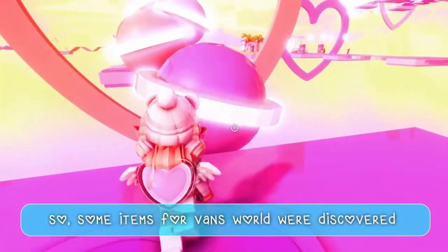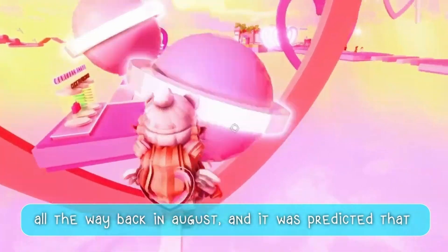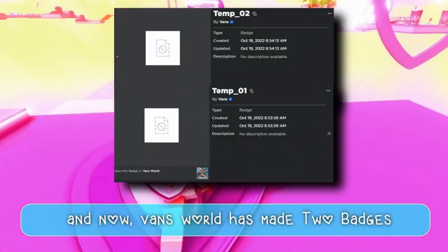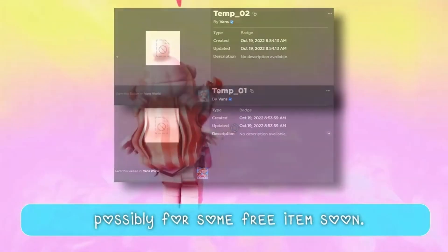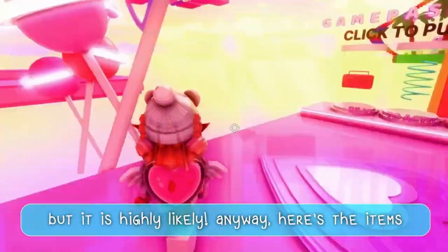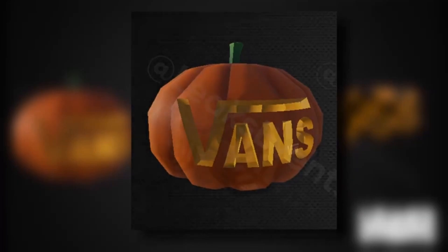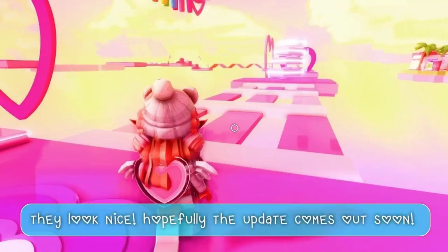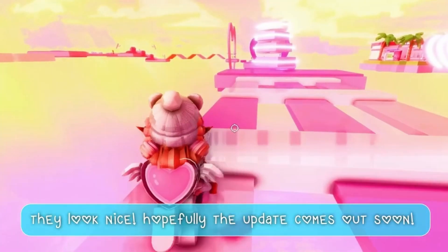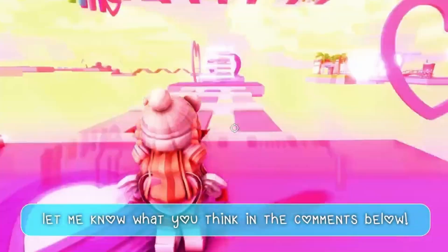Some items for Vansworld were discovered all the way back in August, and it was predicted they'd be released in October. Now, Vansworld has made 2 badges, possibly for some free items soon. Note that none of this has been confirmed, but it is highly likely. Here are the items - they look nice. Hopefully the update comes out soon. Do you like the items? Let me know what you think in the comments below.